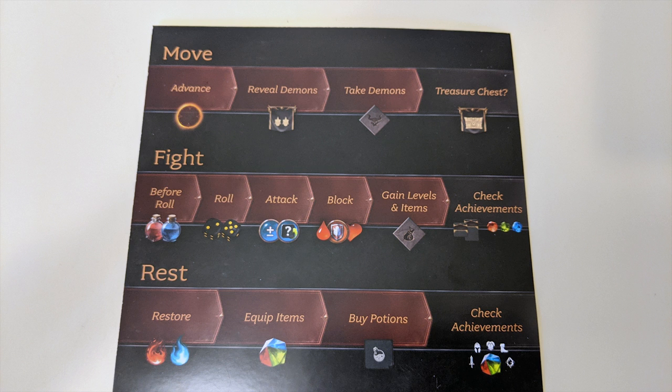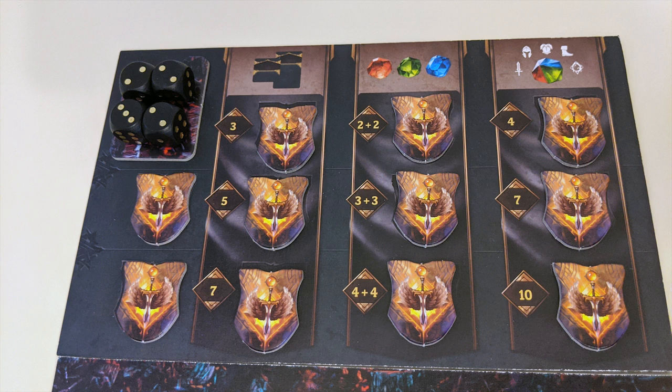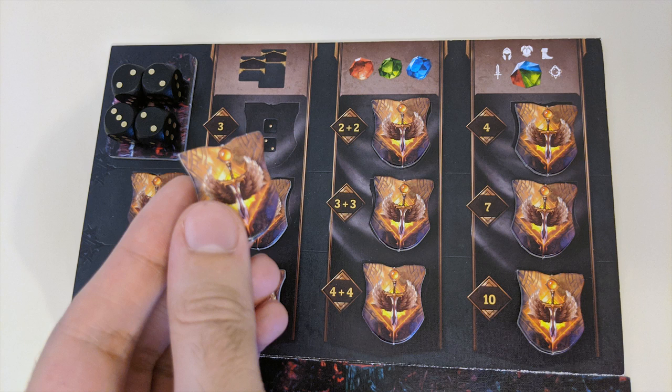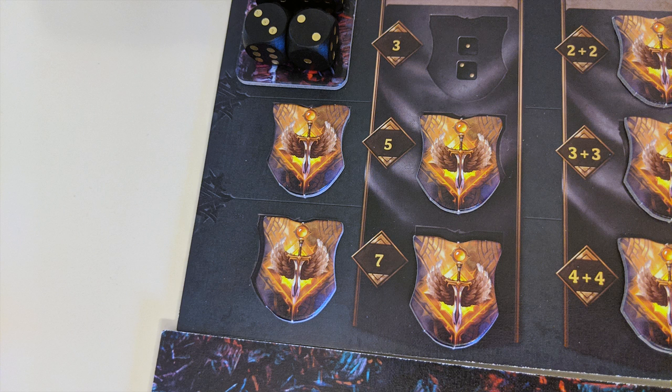You should also be mindful of the available achievements. If you're the first player to gain a certain number of skills, gems, or items according to the achievements board, you'll gain the appropriate achievement. At the end of both the fight and rest actions, you'll check to see if you qualify for any of the ones still available. The first player to gain an achievement from the second or third level of the board also gets an additional achievement for doing so.